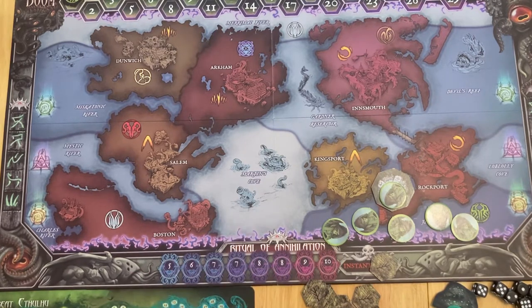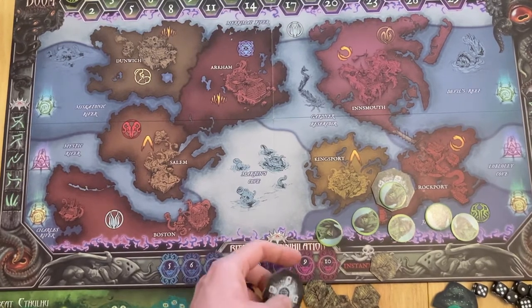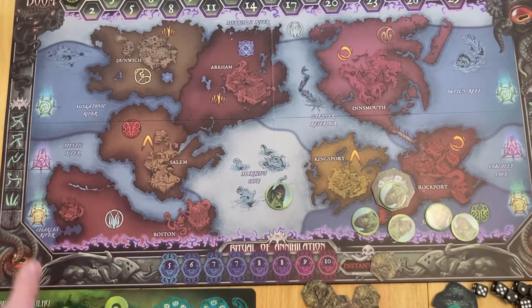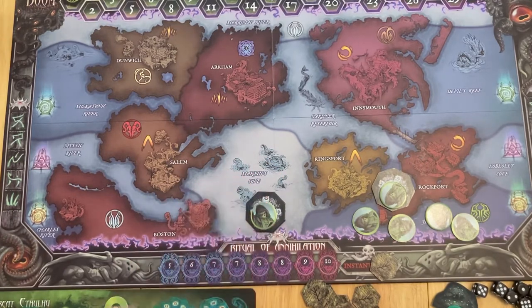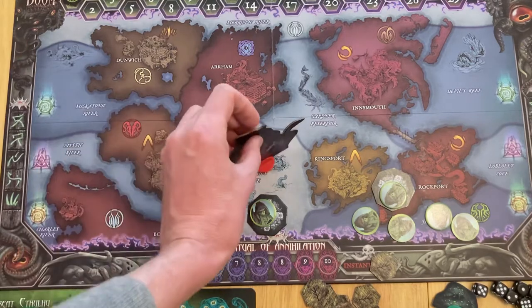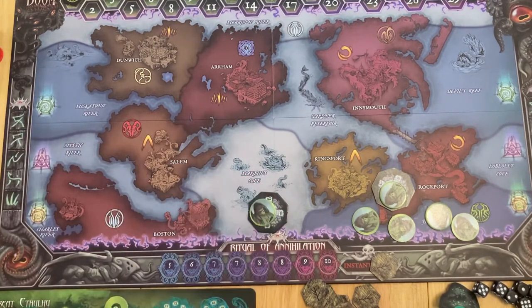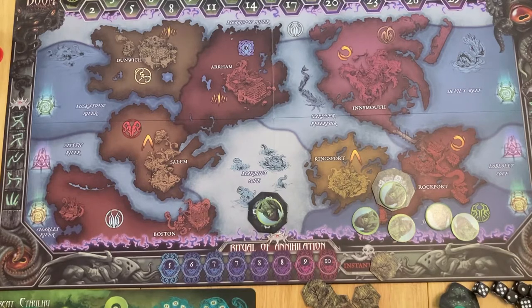Another thing you can do is create a gate - these gates are important. You've got to create it where you have a cultist. You can also spend one power to move - it's one power per unit's move. You could spend three to bring out a gate, and automatically they control that gate. You can also spend one to battle, engaging an action point to take on your opponent. And lastly, you can spend one power to capture a cultist from your opponent.